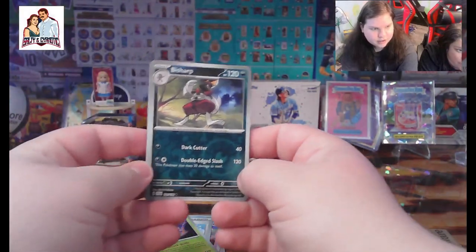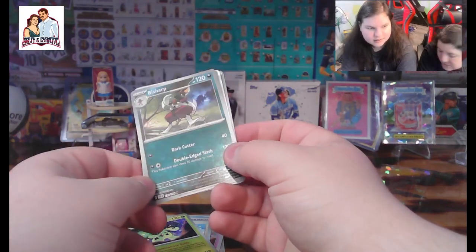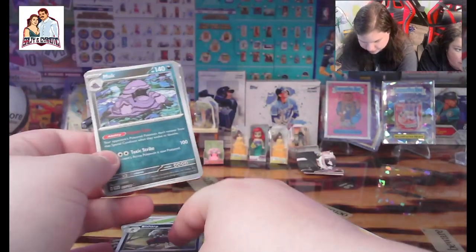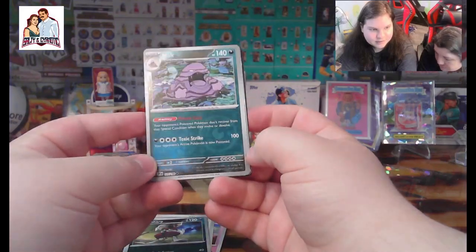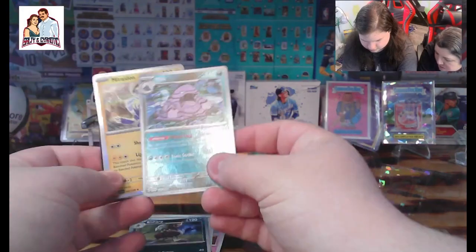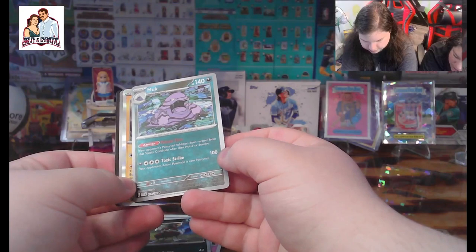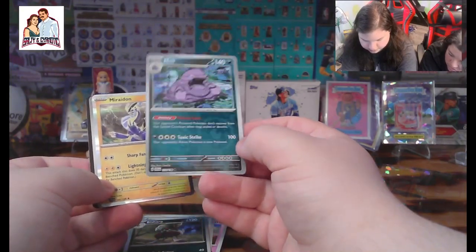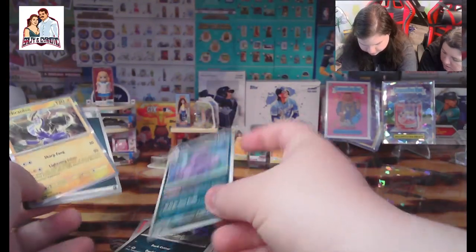We got a Bisharp — that's a reverse holo, yeah. Can't forget that. We got a Muk — look at him just mucking about. Maybe that's not a reverse holo, that just looks like how the card looks. No, that definitely looks like a reverse holo — it's got the same shine to it as the others.